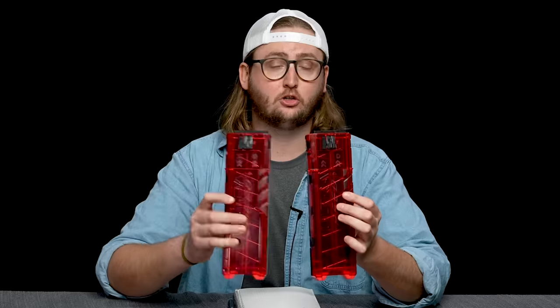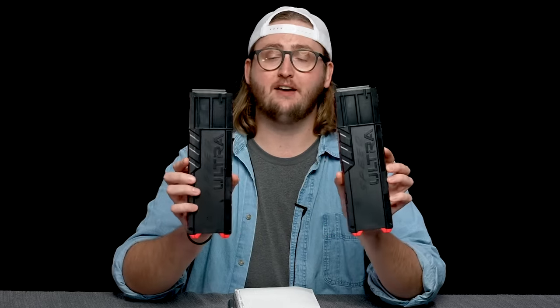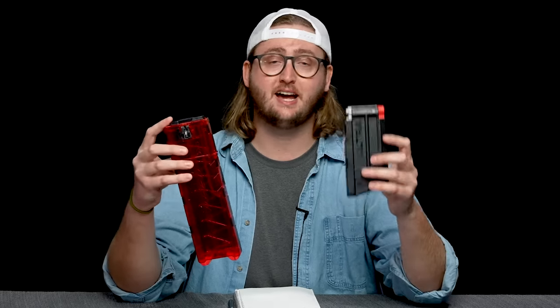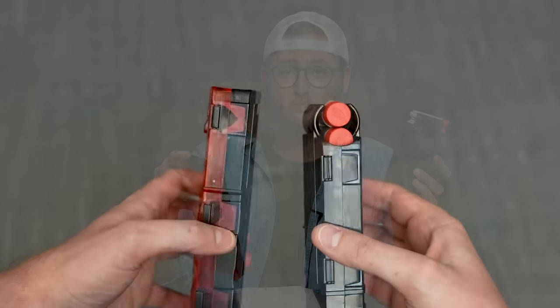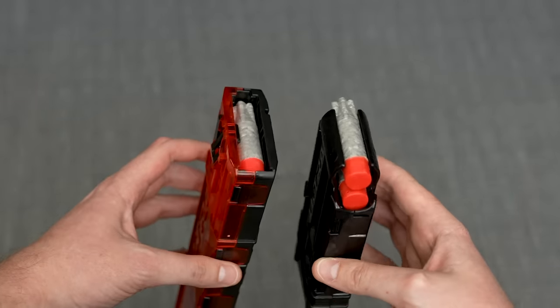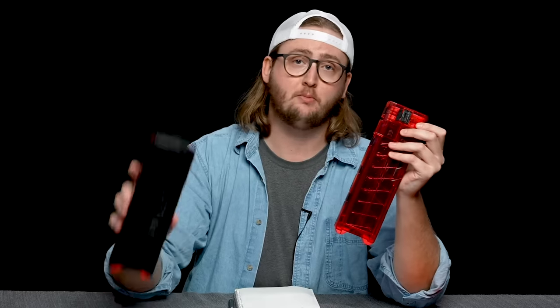Two magazines are included and they each hold 12 rounds. One half of the magazine is transparent red, the other half is opaque black. However, this is a totally new magazine design — it is not compatible with standard ultra magazines, and this magazine does not go into any other ultra blaster. This magazine design is unlike any other Nerf magazine I've seen. It doesn't have the typical lips like most Nerf magazines to hold the darts in. And once you put this magazine into the blaster, it actually unlatches and completely releases. Loading the magazine is very simple — you can just push your darts in. The capacity is 12 darts per magazine.